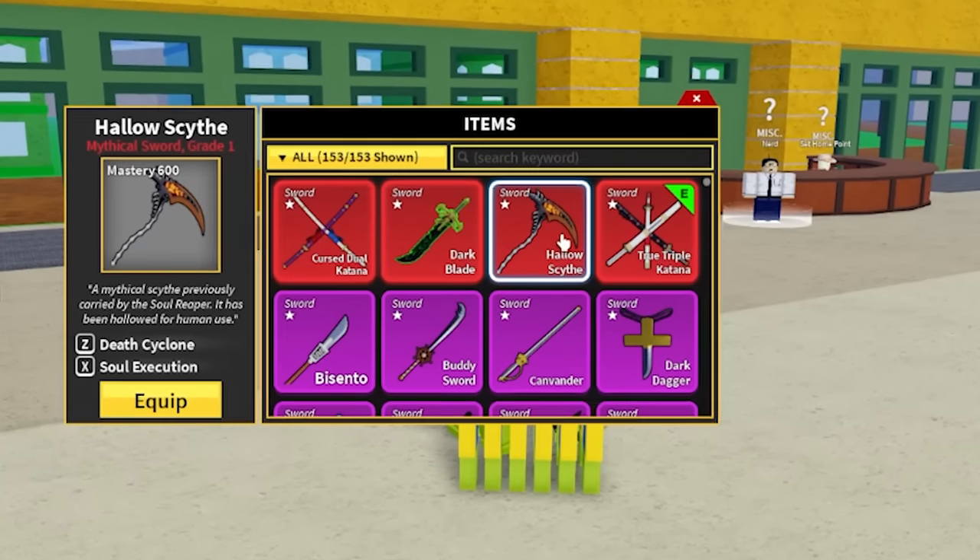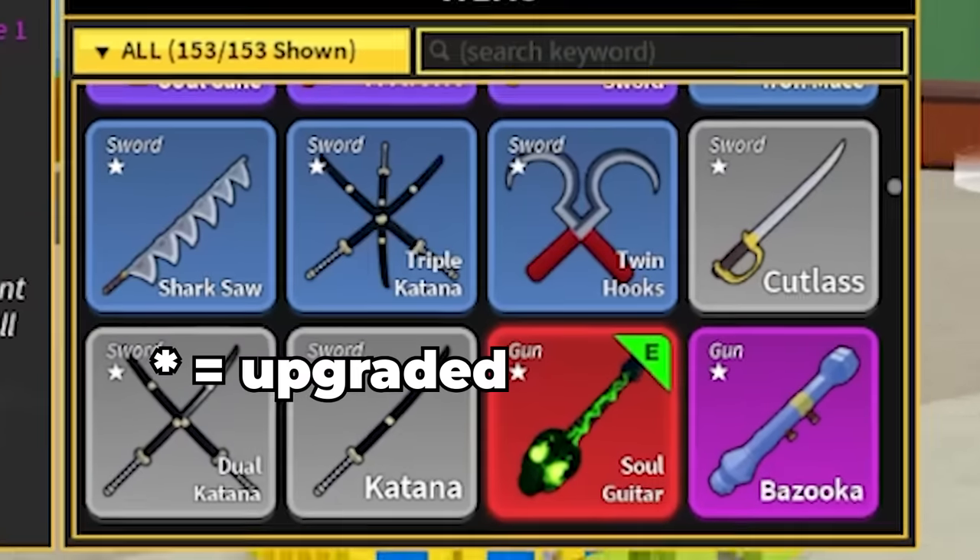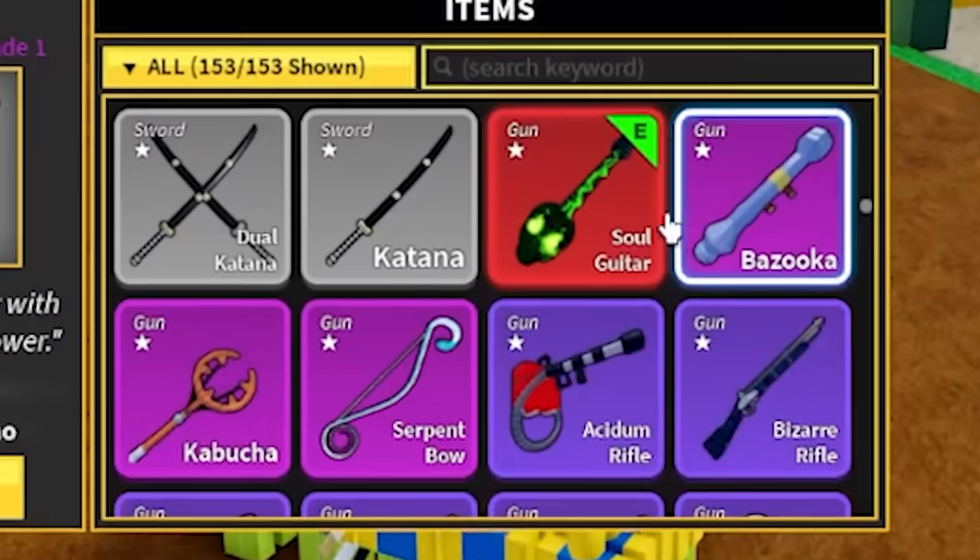Do we have game passes? Let's check if we have dark blade — yep, we do have dark blade. We counted 1, 2, 3, 4, 5, 6, 7, 8 swords. Is every sword upgraded? Wait, seriously — even the guns?